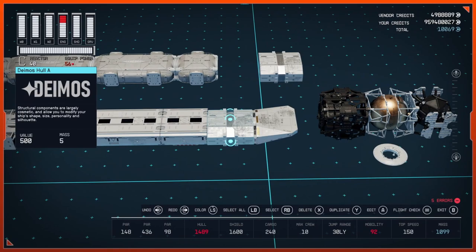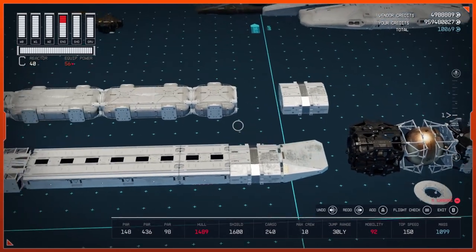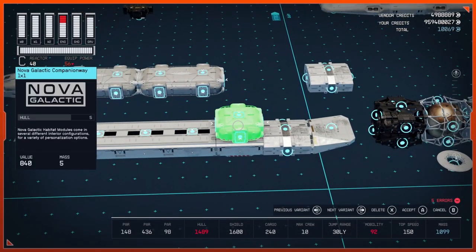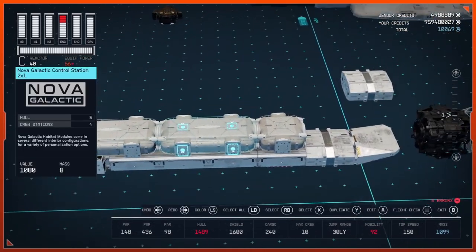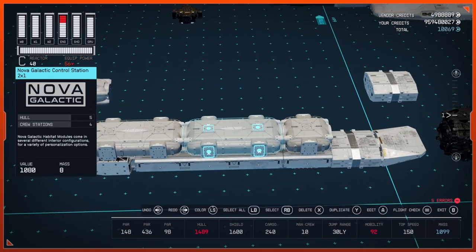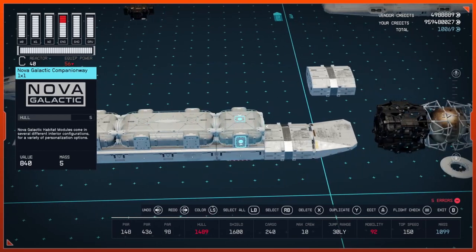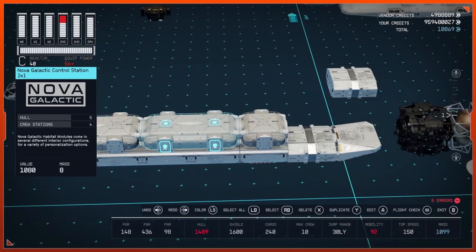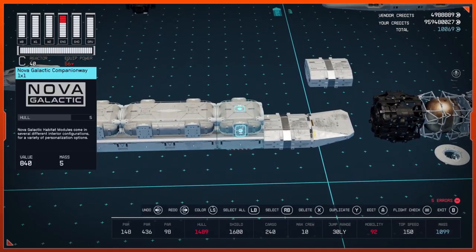Below your 1x1, go ahead and connect your DP Slim Docker. Then behind the 1x1, connect the Deimos Hole A and the Deimos Belly in the aft position. Above your 1x1, put down another 1x1 Companionway. These parts are not going to be shown at all — they're going to be completely hidden within your ship. So if you want to use Taiyo, Stroud, Nova Galactic, Deimos, or HopeTech, it doesn't matter, whatever habs you prefer.